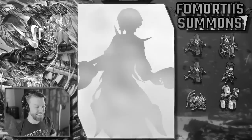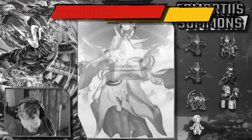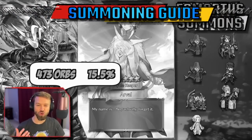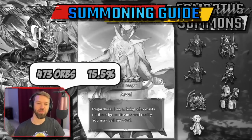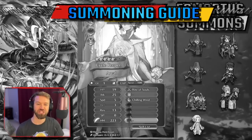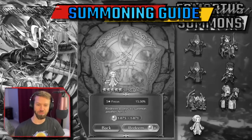Fomortis, come on. There's so much IS hides from us that's crucial to what we see after we hit that summoning button. We need to understand what factors influence our sessions and what strategies give us the most value for our orbs.